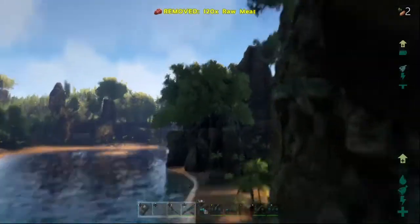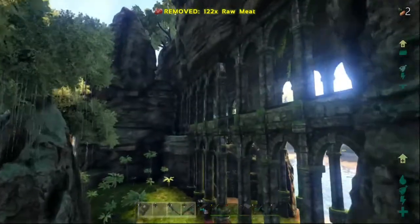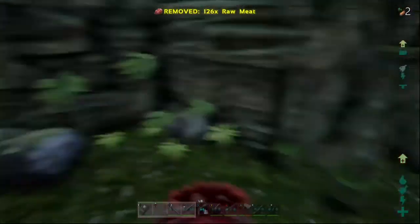When I first built my base here, I built a little tiny house on the cliff right there. I built a bridge to go up across, and it was really cool. There are a lot of good ideas for this base location.